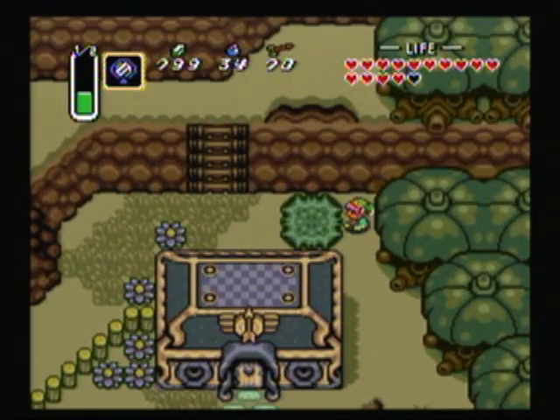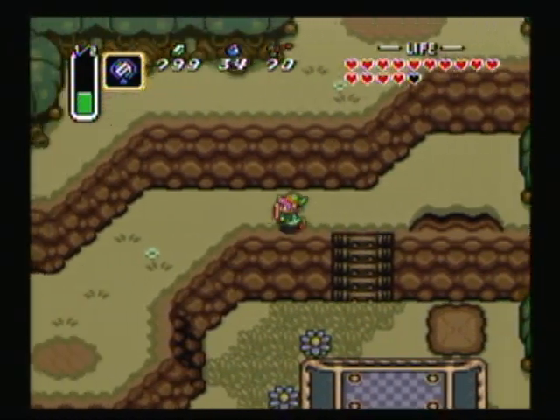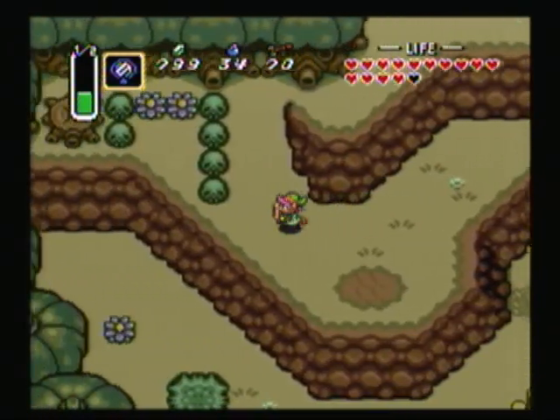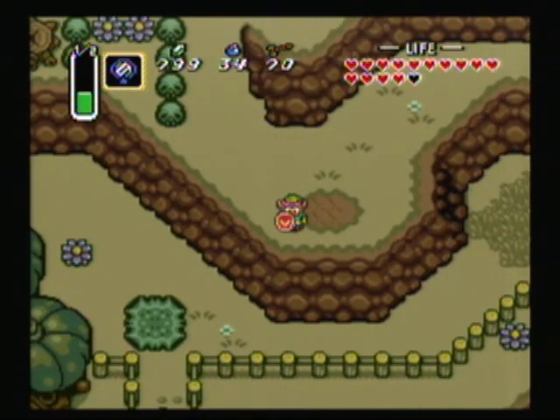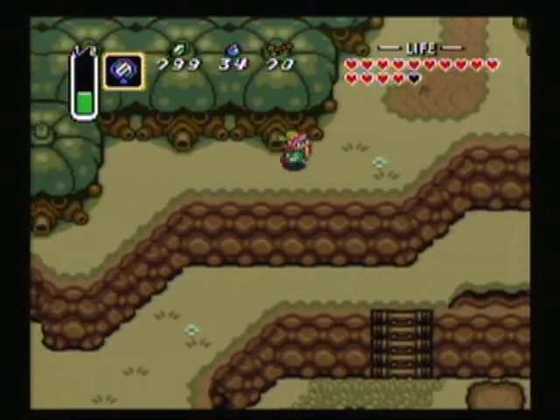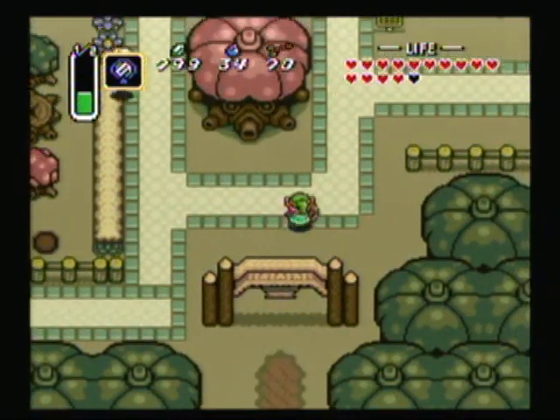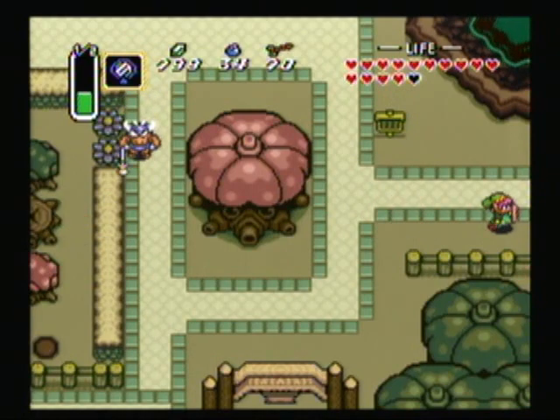Lifting up the big giant heavy rock. Throwing it. I always thought — because you have that same reaction with the giant light green rocks, even when you get the Titan's Mitt — it would just make sense that whenever you get the Titan's Mitt, you should be able to walk around with the light green ones. But that's just me.